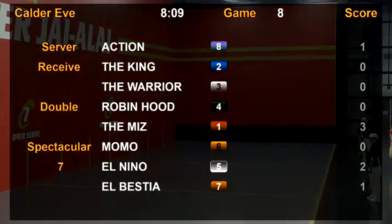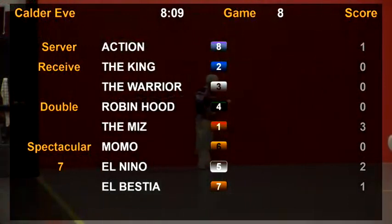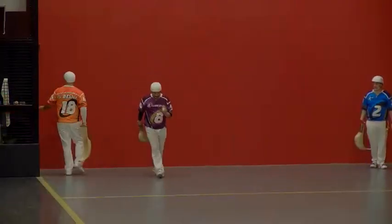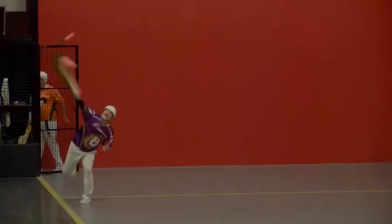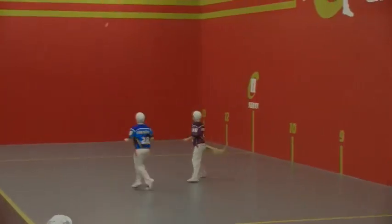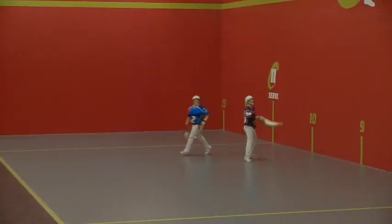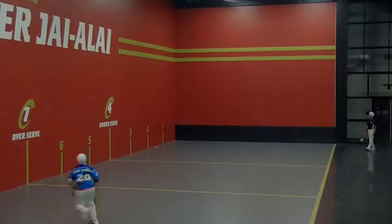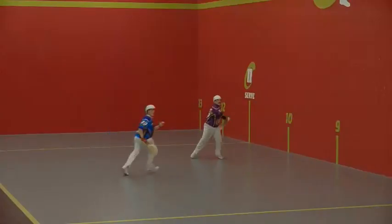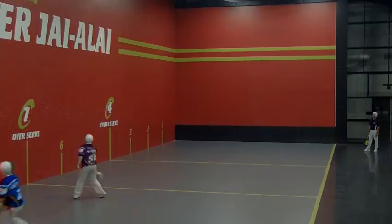Eight serving to two. Who's coming back on is the King. He whips it right in. Rebote off of the back wall and played nicely there by Action, right back to the King. Four wall there by Action; good job by the King to be able to retrieve it. Back and forth near that far wall, going to and fro.